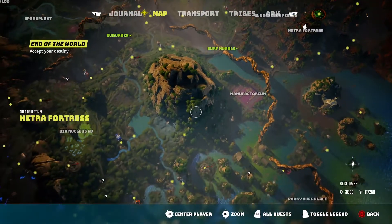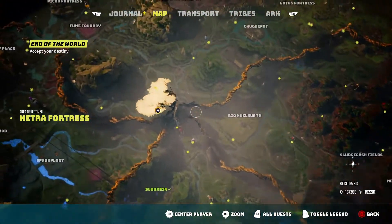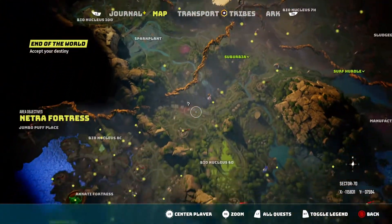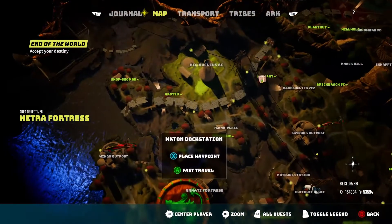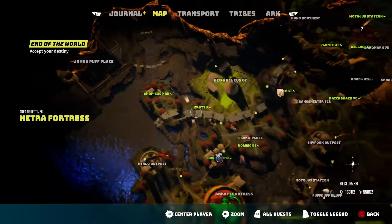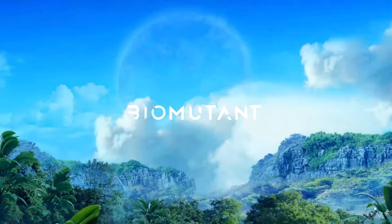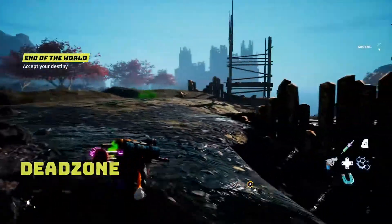Now, since I've shown you where all the weapons are, all you literally have to do is go to an area where there are enemies and kill each of them with the weapons. For this purpose, I'm going to go to the Shop Shop 8B area, just because off the top of my head that's probably the best area. I remember there being a lot of enemies, and you can literally kill any enemies, but I prefer killing humanoids with the weapons.